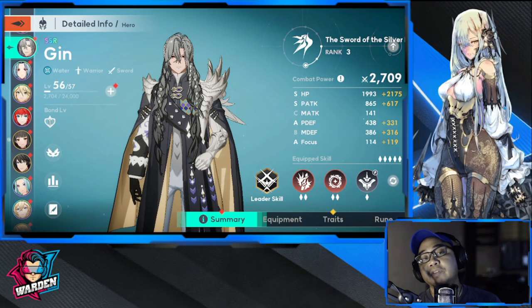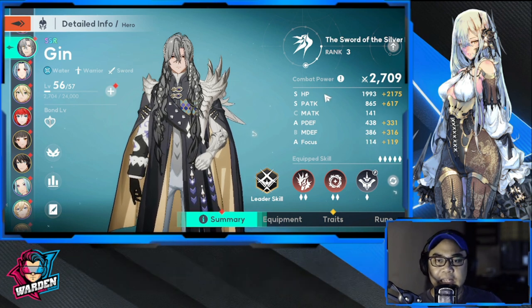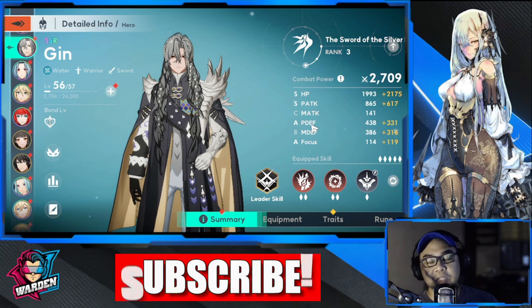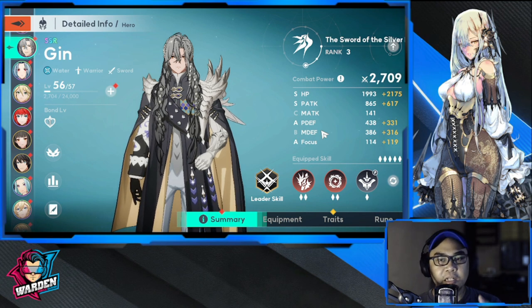Hey everyone, welcome to Archland. We have a build guide for Jinn. We'll start with the usual stuff — strengths and weaknesses, moving towards final thoughts. For his strengths, there are a lot: most are ranked S and A. HP, physical attack, physical defense, focus — he has a lot of upside and is built well. There are a few weaknesses though.